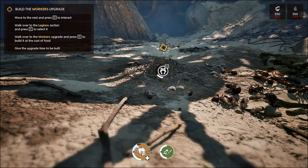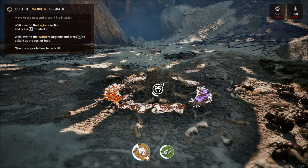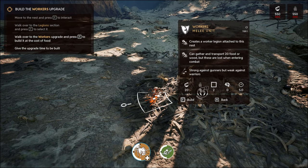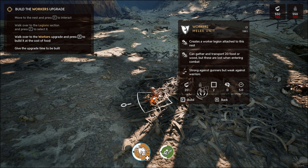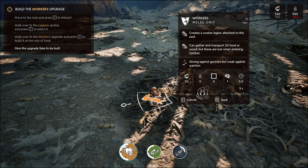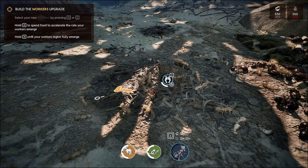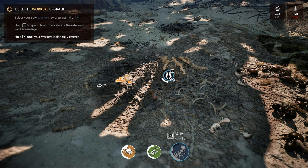Move to the nest and press F to interact. Walk over to the legions to select F. This is how we do our little base. So workers - these are the worker ants. Creates a worker legion attached to this nest, can gather and transport 20 food, but these are lost when entering combat. Strong against gunners but weak against warriors. Build. Give the upgrade time to build. Workers have been built. We can hold X to use food to speed up the process.